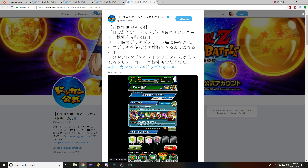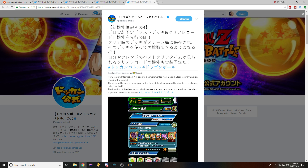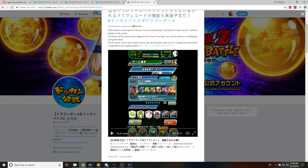This last one is where you can see your clear times — I'm a little fuzzy on this personally. 'New feature number four, soon to be implemented: last deck and clear record function. The deck will be saved every stage at the time of the clear.' So they're keeping a record of the team you used, and your friends can see it. This is pretty funny — for people that are way early in the game or modding, it's kind of interesting that you'll see: wait, how did you beat this stage with one card?